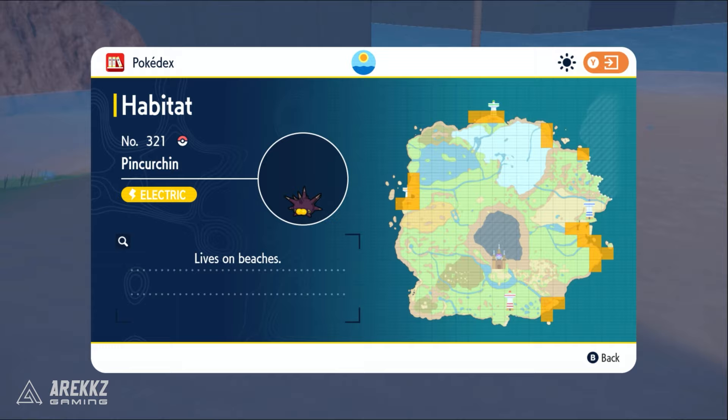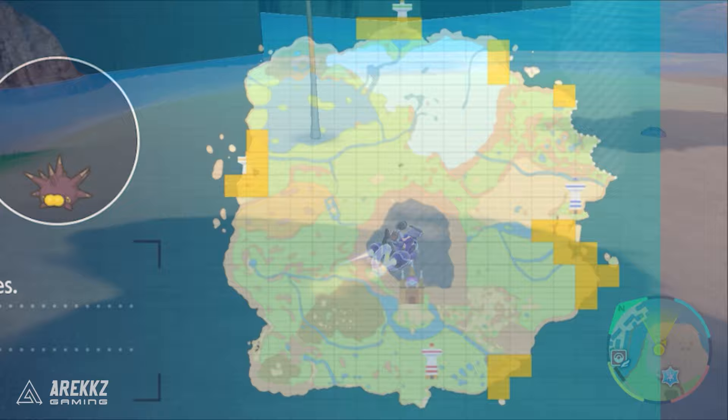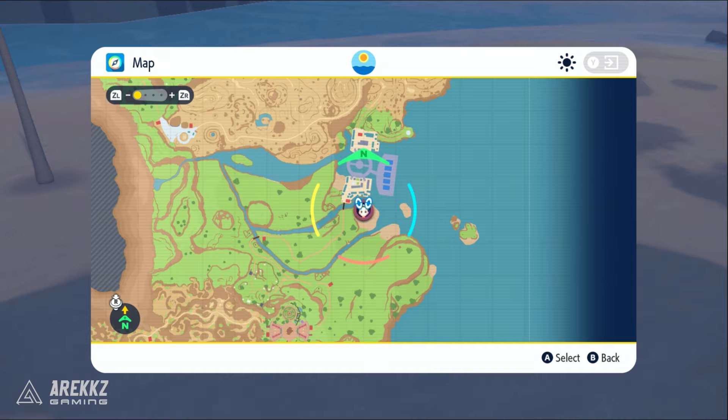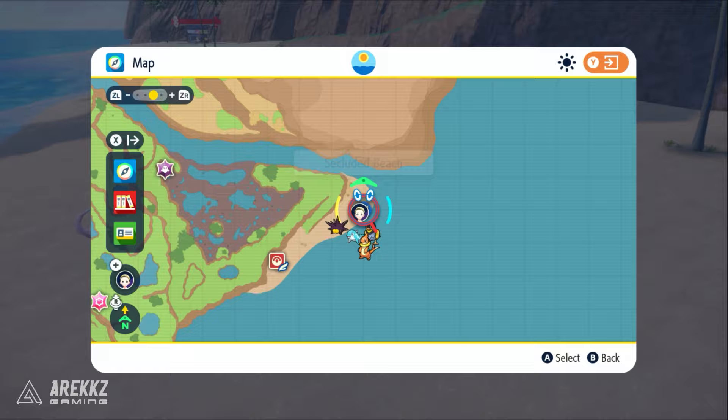The easiest location I recommend is to go to Lavincea, which is where we need to be anyway, and check the beach just right next to it. The very first time I went there it was spawned there for me, but if you're struggling there's another area to the south east of the map near the swamp that you can see on screen. But if you can, go to Lavincea, head over to the beach like I did and hopefully get lucky and catch one for yourself.